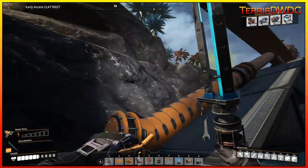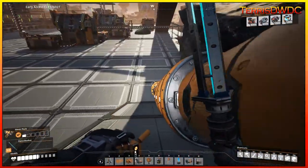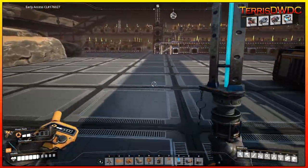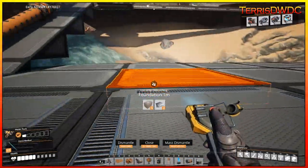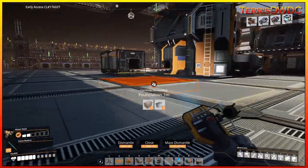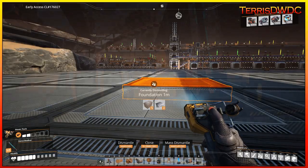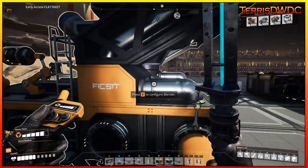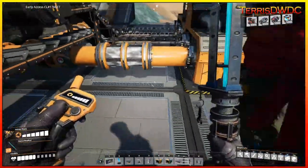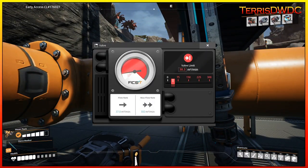We've successfully brought our nitrogen gas line all the way down from the nitrogen well to our factory. We've got a nice area here where we'll set up the Fused Modular Frame production. We'll place our blender, pipe in the gas, and get our other components fed into this unit to get it up and running.